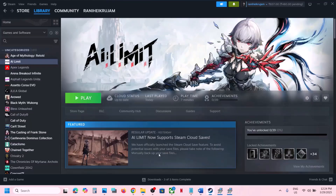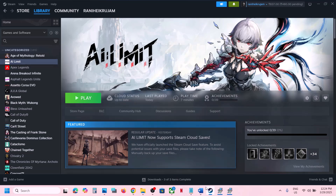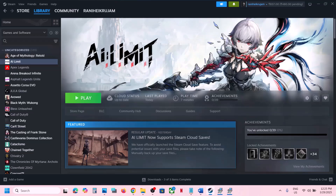The last step is to uninstall and reinstall the game to a different drive. Right click on the game in Steam, select Manage, then click Uninstall. After uninstalling, go to the game installation folder and delete the remaining game folder. Then reinstall the game to the C drive — if it was on a different drive like D or E, try the C drive. If it was already on C drive, try installing it to another SSD. One of the steps shown in this video should help you run the game successfully on your Windows computer. Thank you for your time — please like and subscribe.